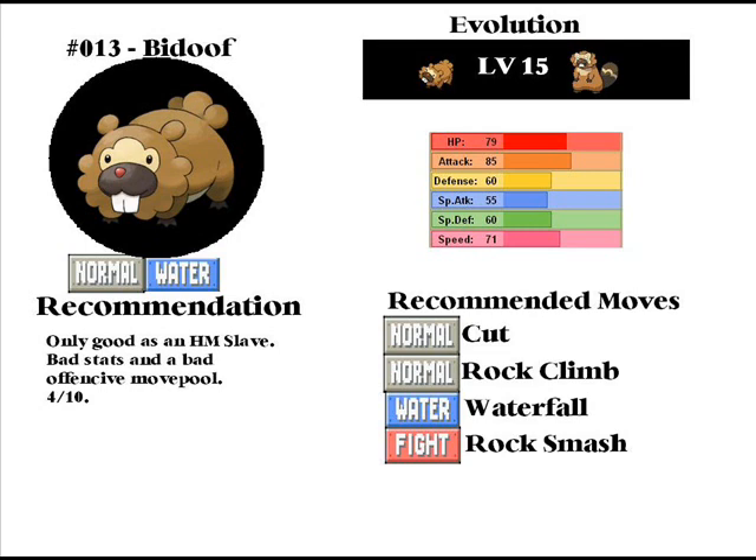The only HMs it can't learn are Fly and Defog. So you put together a Bibarel with Surf, Waterfall, Rock Climb, and Strength — with a Skarmory, which I know you're not gonna have unless you're like super lucky — with Cut, Defog, Fly, and Rock Smash. And you have all the HMs right there with 2 Pokemon.